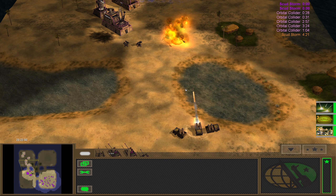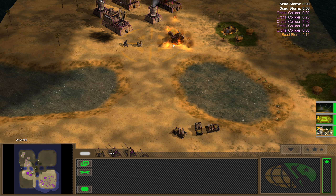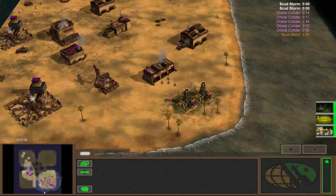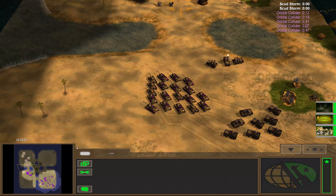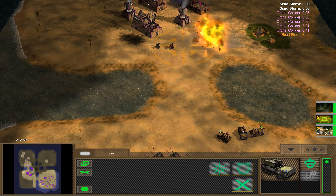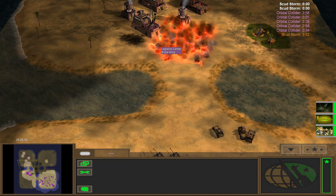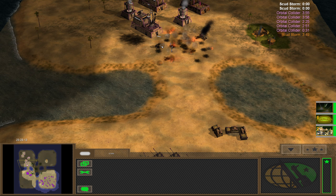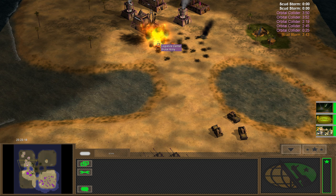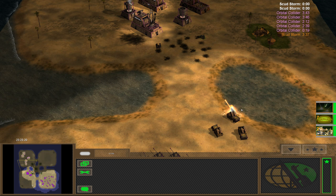It would be way more effective if all of you guys did that together. I'm just going to launch a Napalm Strike here for better or worse. It looks like GLA has long-range Napalm Artillery, which is good to know. I don't think you can shoot that down. I don't really want to get EMP'd — not at all. So let's just do it like this. I like these guys.